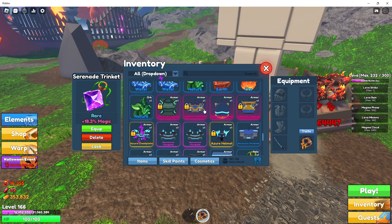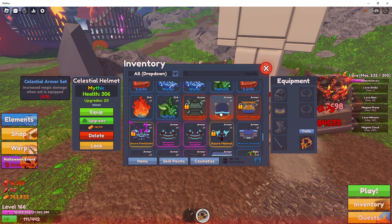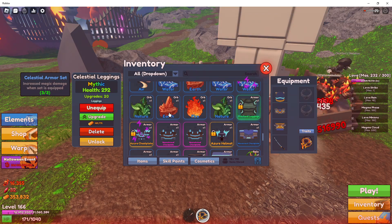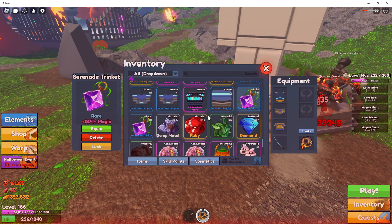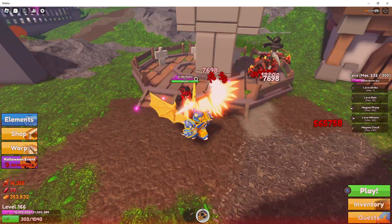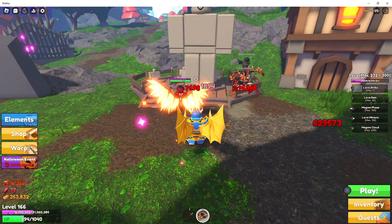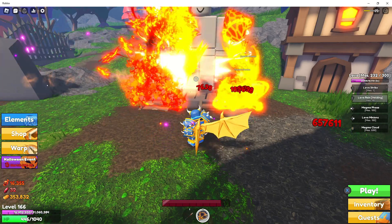That is to be expected since the armor is boosting us. Let's go ahead and equip that back, make sure it's locked, equip that again and that again. We have our health back up. We gained about 2,000 damage overall, and about 400 to 600 damage on the minions.